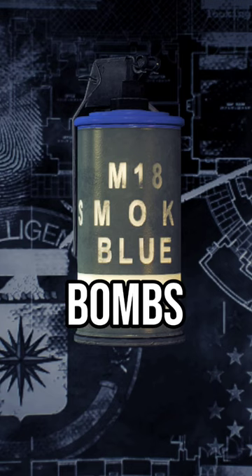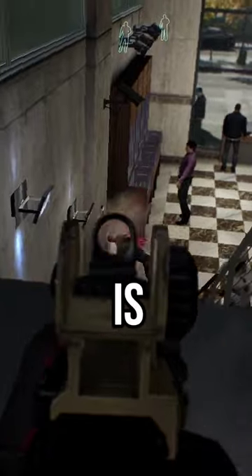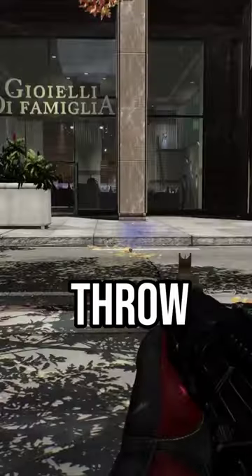For your throwable, bring along smoke bombs from the Sicario perk deck, and for your melee, bring the classic police baton. Now the most important part is that whenever you kill a cop, berate them in real life for 5 years and throw a smoke bomb to show that you mean business. So if you think you're crazy enough,